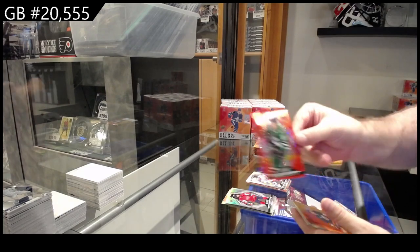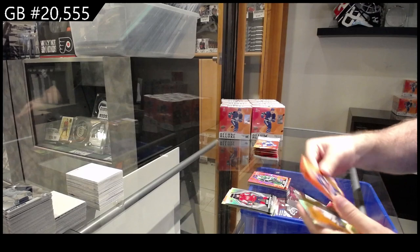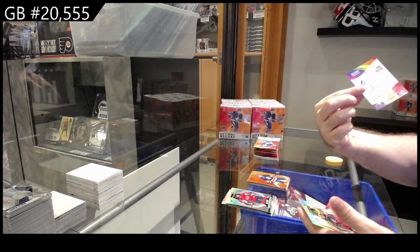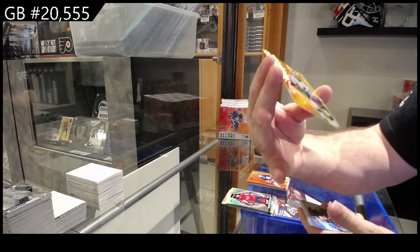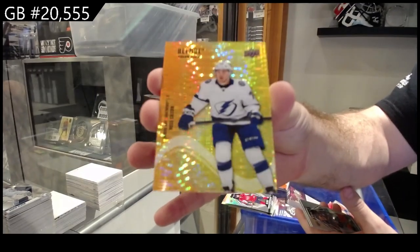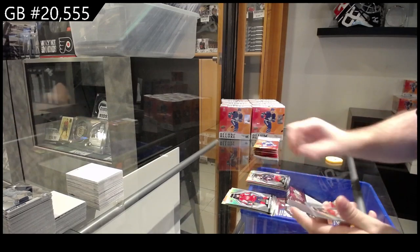We got a quartz rookie of Boldy for the Wild and a rookie of Schneider for the Rangers. We got a red rainbow for Dallas of Robertson, an orange red orange of Sallow for the Islanders, and an orange yellow spectrum numbered to 85 of Colton for Tampa. Also a rookie of Christianson for the Jackets.